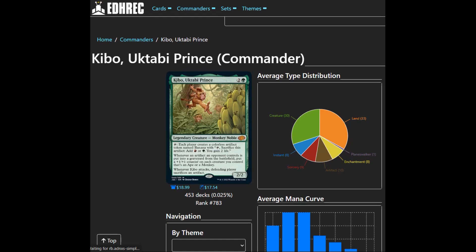Hey there Squirrel Army, today we're doing Monkey and Ape Tribal Deck with Kibbo, the Uktabi Prince.